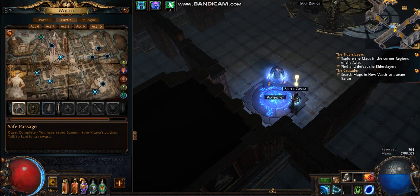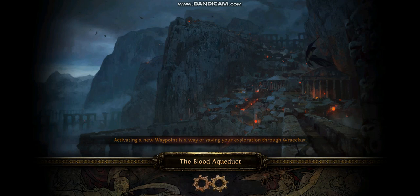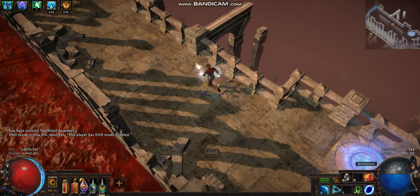So just to see the build in action — I'm going to the Blood Aqueduct. I know, very low level area, but whatever. This is a very low quality video and you can even see the Bandit Camp logo. I don't put in effort.